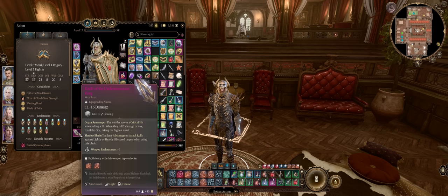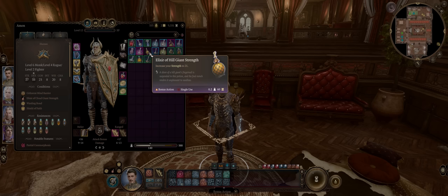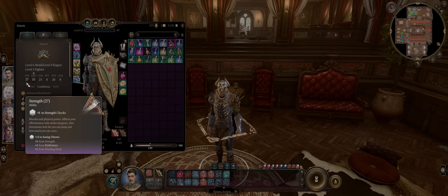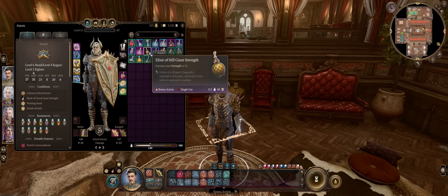For boots, ultimately the Boots of Uninhibited Kushigo to enhance punches equal to your Wisdom modifier. For rings, the Risky Ring is the best in slot for any melee character — you gain advantage on all attack rolls, which combined with Tavern Brawler makes hitting and landing critical hits much easier. Combine it with the Callous Glow Ring so punches deal 2 extra radiant damage against illuminated enemies. Keep a healthy stack of Hill Giant Strength Elixirs to set Strength to 21, and later Cloud Giant Elixirs for 27 Strength. Well, that's it for my Monk One Punch Man guide — if you found it useful please like, subscribe, and become a channel member. Thank you for watching!